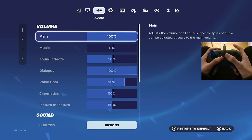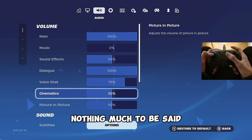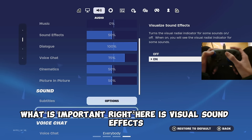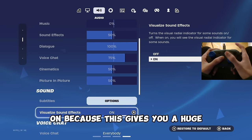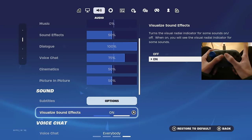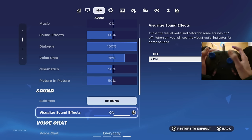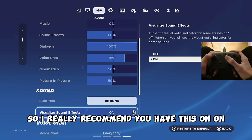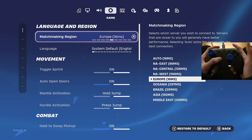They've actually moved the volume settings to audio settings now — before it was on the fourth slot. For my audio settings, the most important thing is visual sound effects. You want to make sure you have visual sound effects on, because this gives you a huge advantage — it shows you on your screen wherever people are shooting from, and the majority of pros use this.